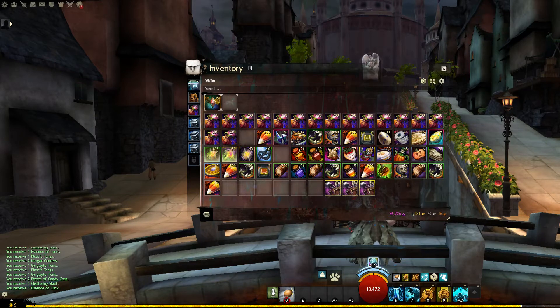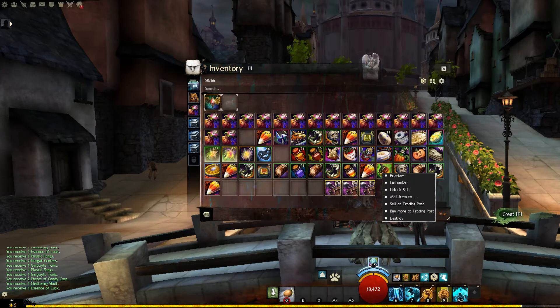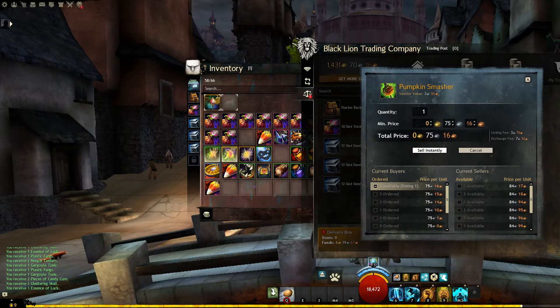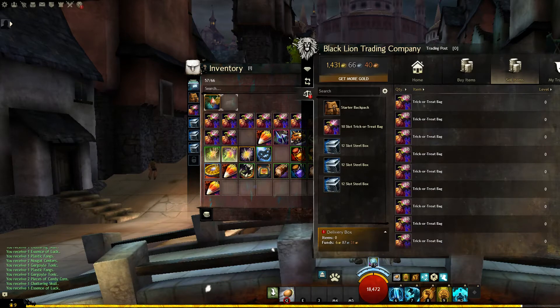We actually just got our first rare-looking item. We got this Pumpkin Smasher. Let's see how much it's worth — my guess is almost nothing. Wow, it's worth nothing. Let's sell it instantly. Well, let's see what else we find.